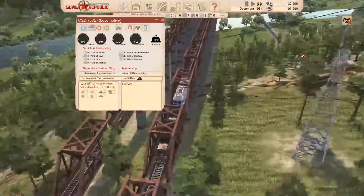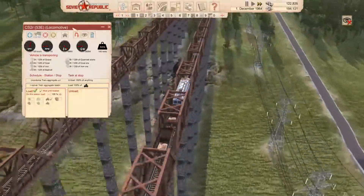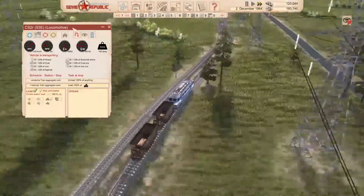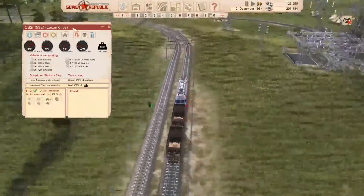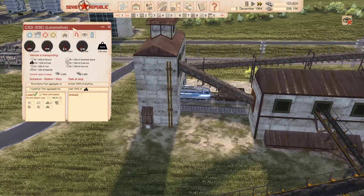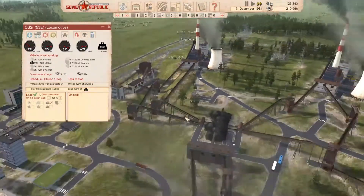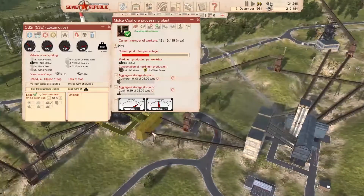Now the coal train should actually go there. We had a game crash in the middle of that as well. But hopefully now this will go, fill it with coal, and then come back. That was a stupid mistake, wasn't it? There we go — 120 tons of coal going on the train. That will come across, fill up the other place. This will get the whole coal processing going. Producing all the coal they need.